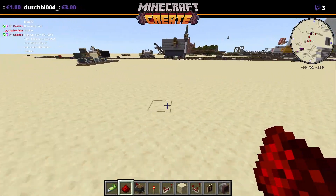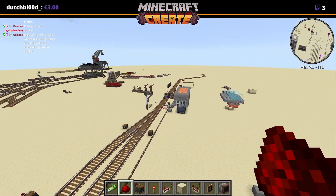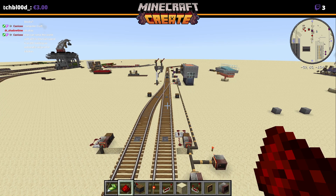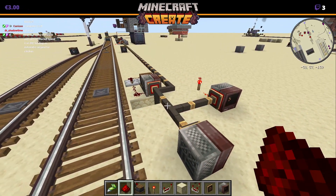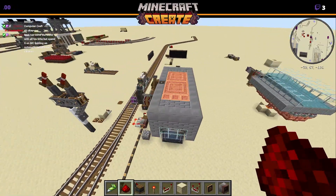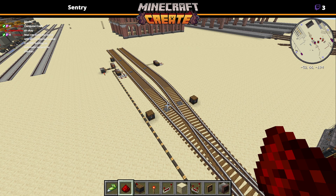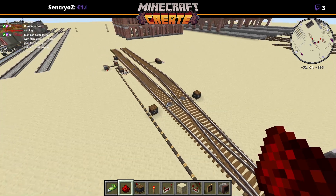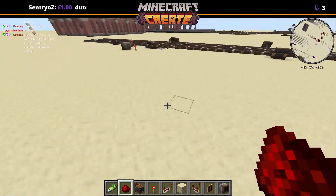I had to write all of this code because one single function in Create is bugged — the schedule function. If you send it via a monitor like this, it randomizes the schedule. So I've basically written my own schedule-processing PC because Create's actual schedule processing doesn't work correctly. I've essentially added a modded feature within the mod that already exists, which is really complicated and makes no sense — but we'll get the yard fixed.